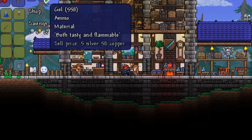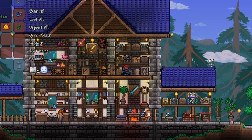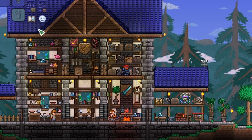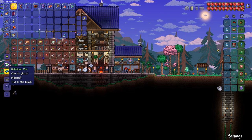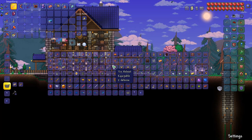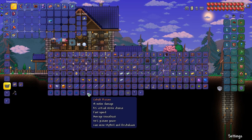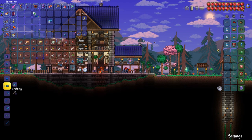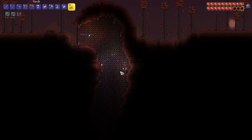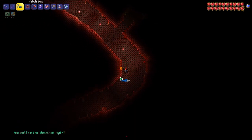Let's go to the other crimson biome and smash the other altars. We already have the fast clock and the megaphone, so we're making good progress towards having the ankh shield, which I definitely want to craft in this playthrough. Now that we have our cobalt ore, let's craft that into cobalt bars. I think we're already good to go for a cobalt pickaxe, but I've heard they've buffed drills, so I think I'll do a cobalt drill instead — that'll be a fun thing to try.